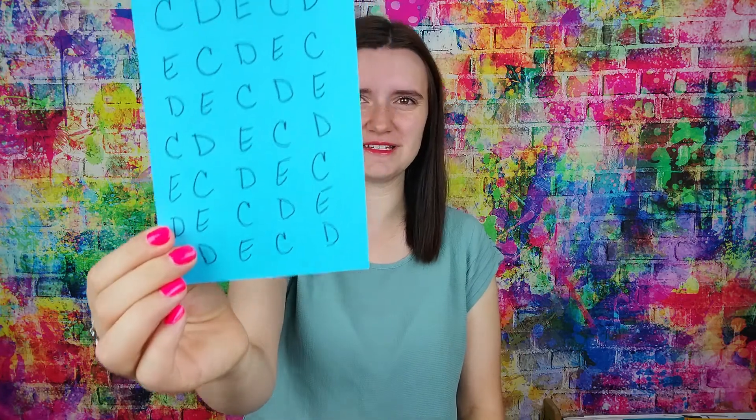To set up for our game we're going to write CDE on our piece of paper as many times as you can fit. So let's go ahead and do that. CDE, CDE, CDE... That doesn't have to look perfect, just as long as you know it's a C, a D, or an E. It'll look like this when you are all done.